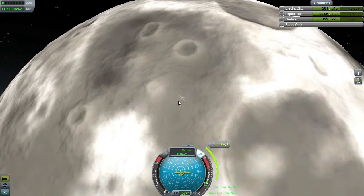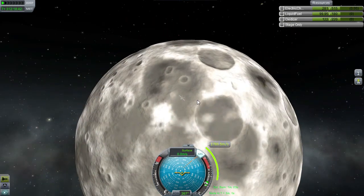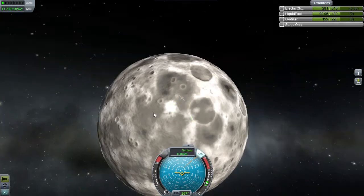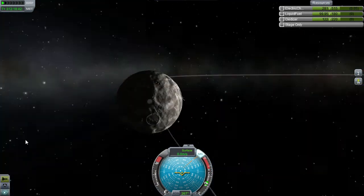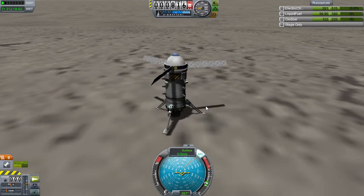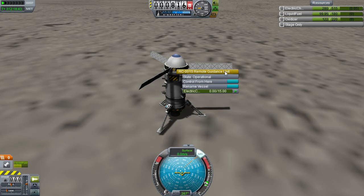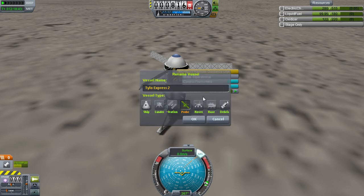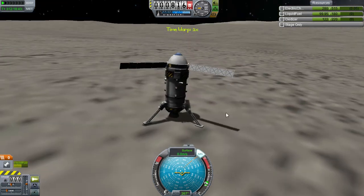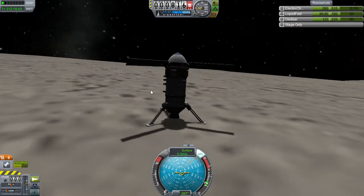Go away, Maneuver node. There we go. Tylo Express - now landed. It's a one-way trip. But here we are - should we name this? Tylo Landing One. Very imaginative name, but we find ourselves on a bit of a hill too.